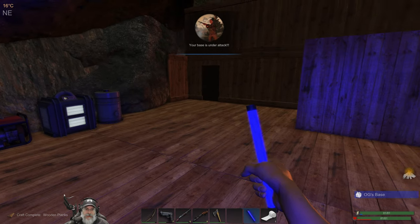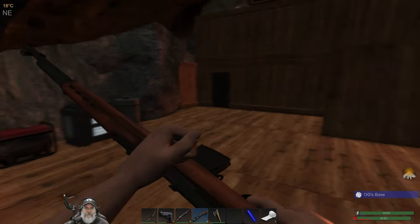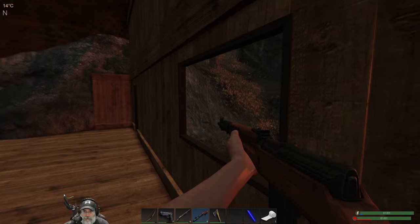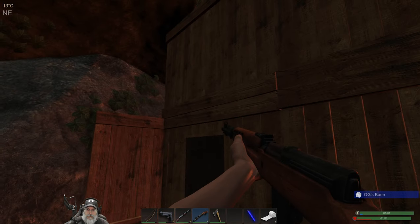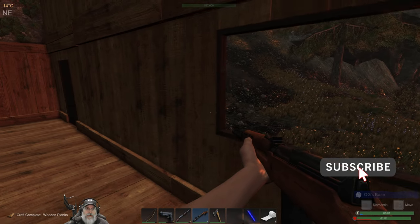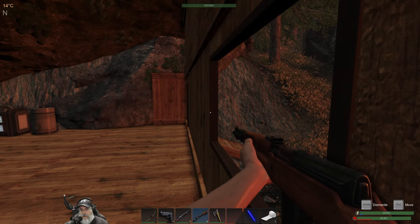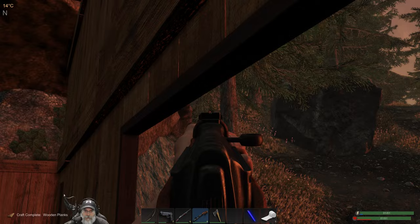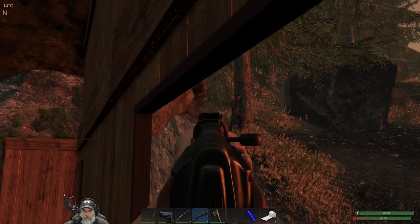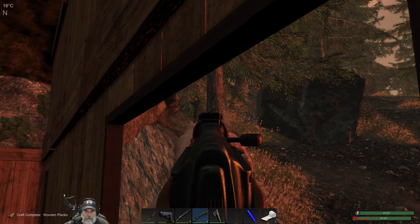Alright guys, welcome back. We just got the message that our base is under attack, so let's see what happens here. Someone's shooting an arrow from somewhere. Alright, where the hell are they? Oh, there they are. Is he like right at the door? I don't know if we tagged him or not. Trying to get a headshot off on him. How did that miss?